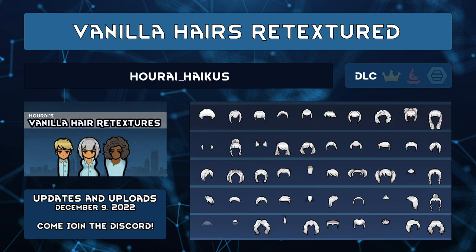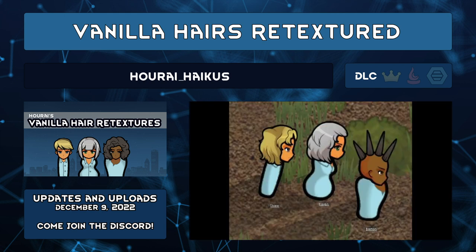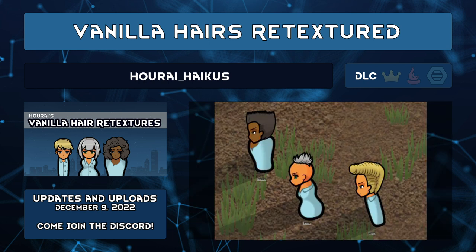Vanilla Hairs Retextured by Horai Haiku is for those who use the anime-style facial animation heads. Vanilla hair not fitting those heads was enough to put me off using it. This mod replaces vanilla hair with better-resolution retextures for those big-eyed, narrow-faced pawns. The vanilla expanded heads use vanilla head shapes, so use a regular hair retexture mod instead of this one.